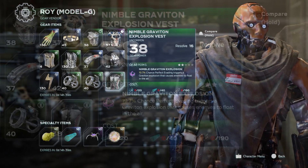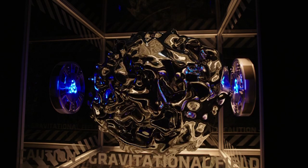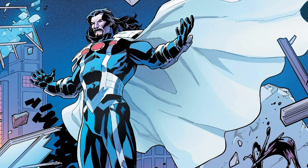The first piece of gear we get to see in this menu is the Nimble Graviton Explosion Vest. Graviton is another status effect in the game, and you can see its associated emblem on the left. The perk reads: 19.7% chance Perfect Evading triggers a Graviton Explosion that causes enemies to float in the air. In science, Graviton is a hypothetical particle believed to control gravity. In Marvel Comics, there's an element called Gravitonium that has gravitational properties. With the existence of Graviton gear, it's possible we will come across Gravitonium at some point in the game. Graviton is also the name of a Marvel supervillain, and although this gear isn't necessarily confirming him in the game, I think it does tease the idea that he is a more plausible possibility now.